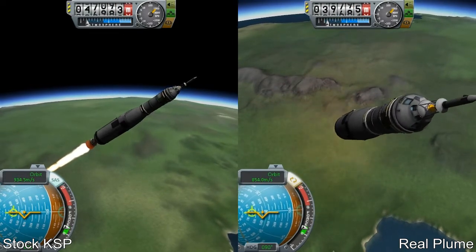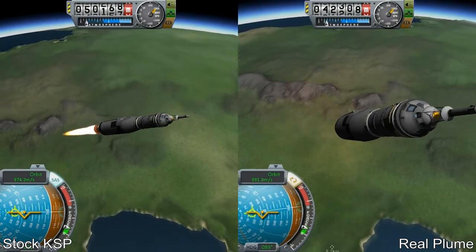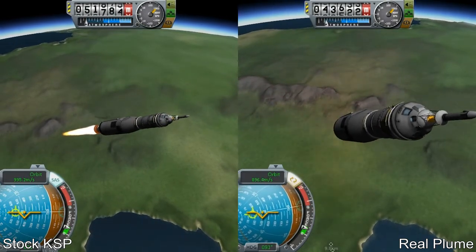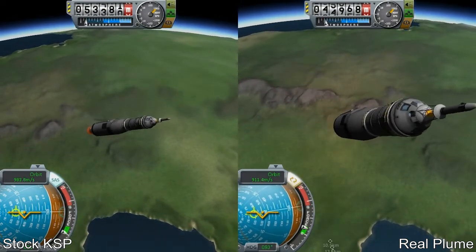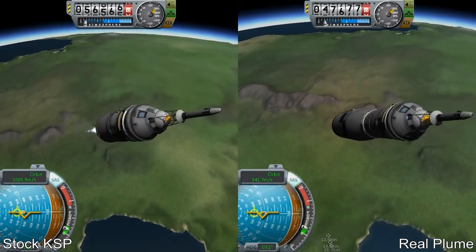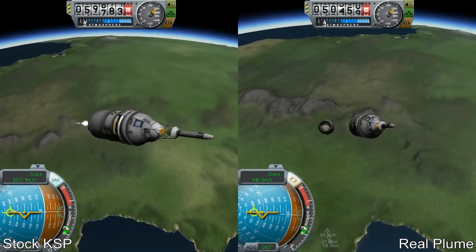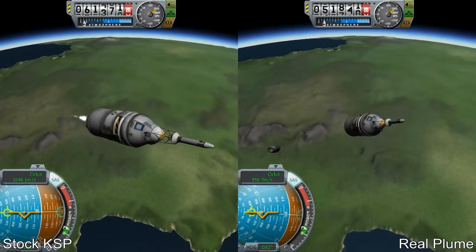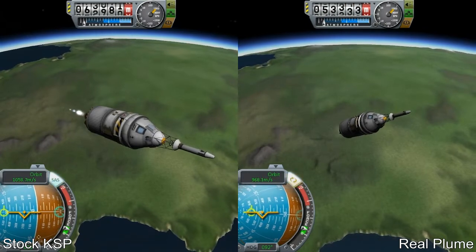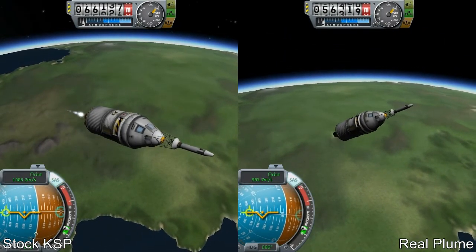Let's see how RealPlume handles a little more height — we're at around 48,000 meters and once we get around 70,000 I'll call it for the episode. Here you can see the stock Poodle engine, which is a 2.5-meter engine, and here you have RealPlume showing what it looks like. Thank you very much for watching — this is GromfWorks signing off.